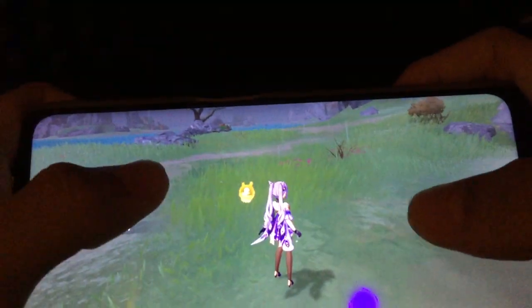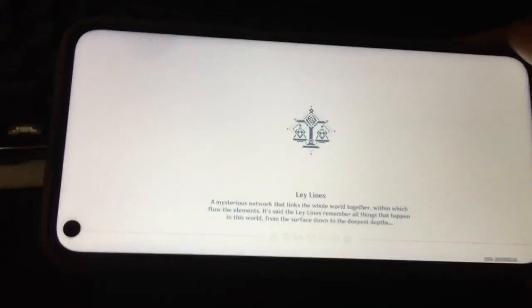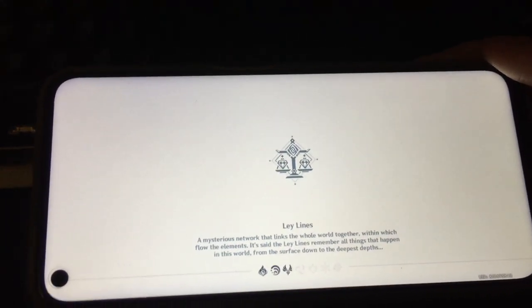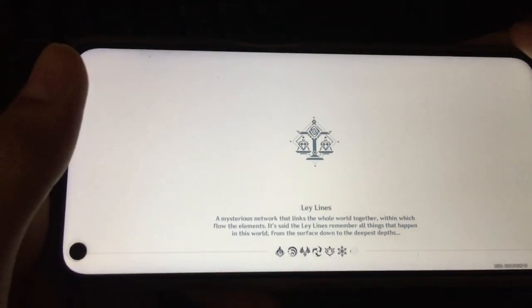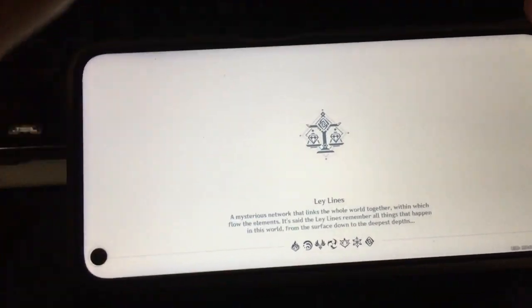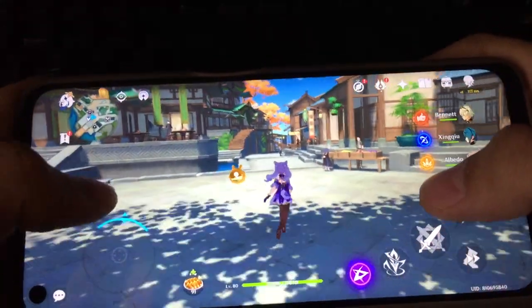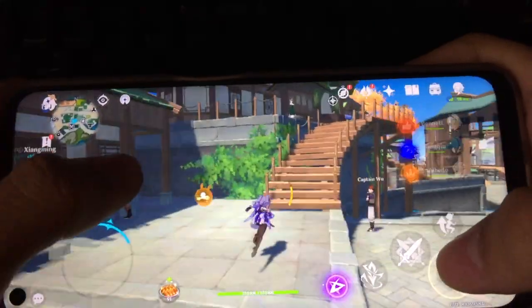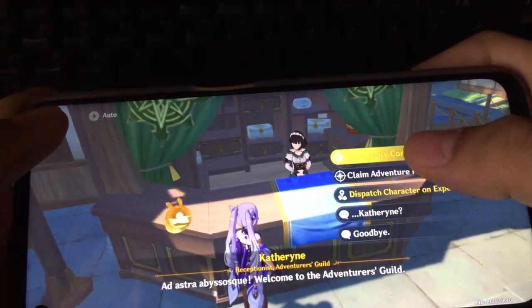In the future, once my warranty is done, I'd definitely try to put a custom ROM on it for a better software experience, because the specs are fine — it's good. The fingerprint is fast, speakers are loud, camera is fine. Screen is okay — I wouldn't say it's bad, but I definitely prefer OLED.